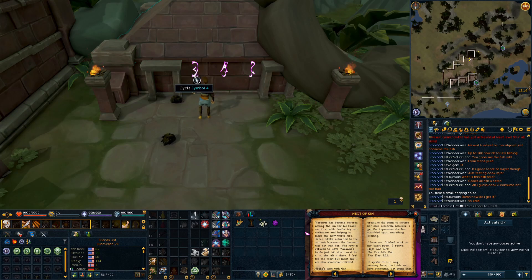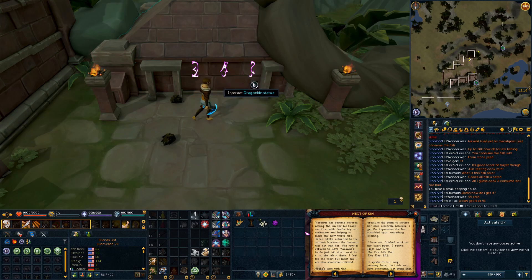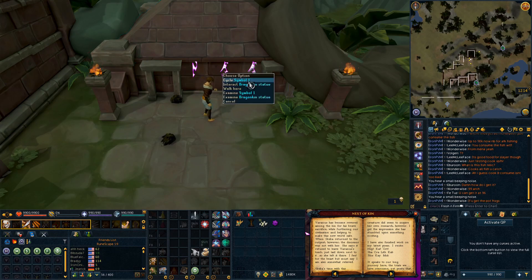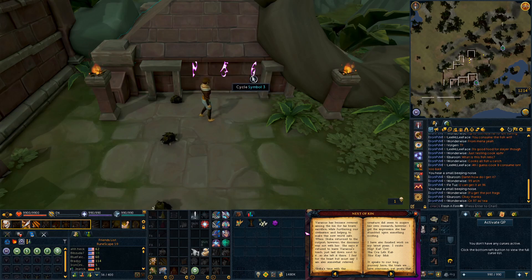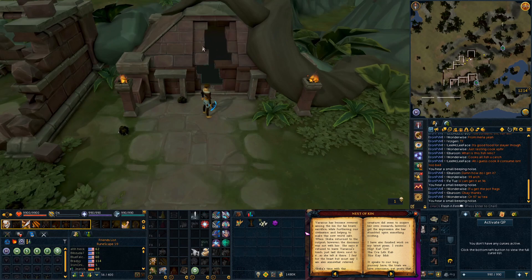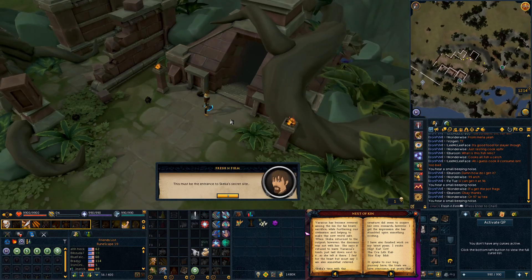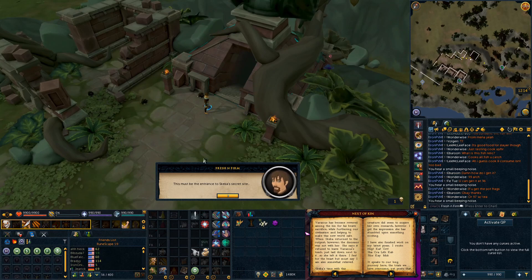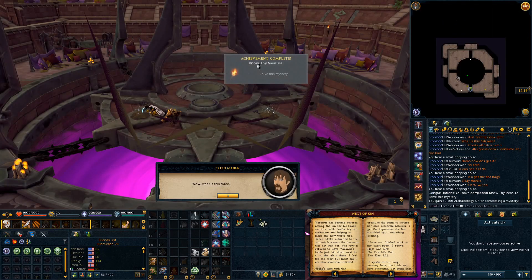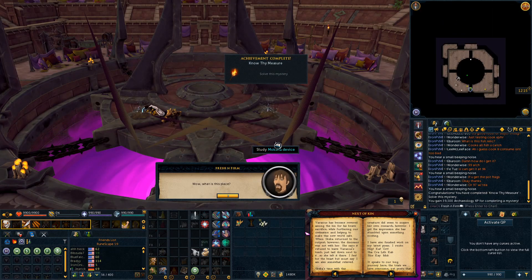Enter 4, 1, and 8 for KAY, and you'll hear another small beeping noise. Lastly, you have MOK — M-O-K — which is 5, 1, and 4. Enter that in, and that is the final word — you hear another small beeping noise. The entrance is now open, the statue will open up, and you can get access to Skeka's secret site. Once you go down the stairs, you will have completed the Know Thy Measure mystery.